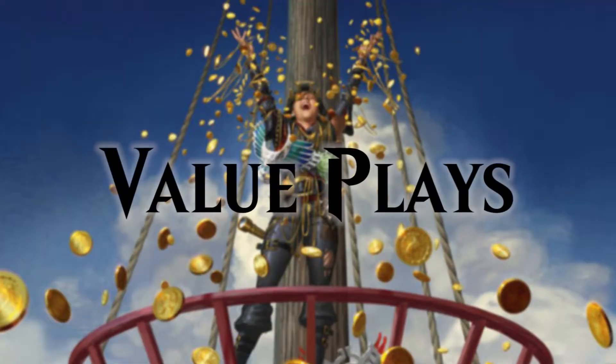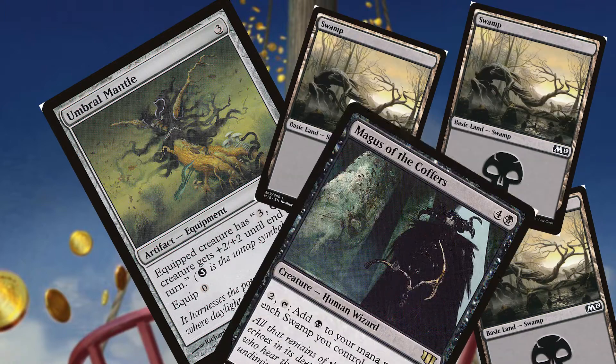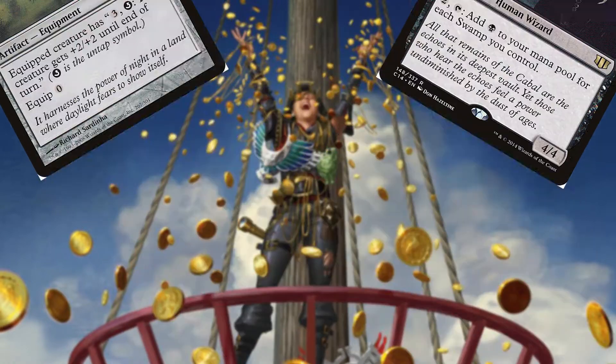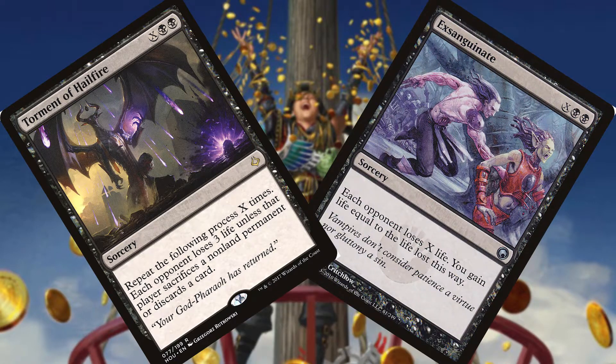We run a kind of complicated infinite mana combo using Umbral Mantle, some Swamps, and Magus of the Coffers. The infinite mana is used for either Torment of Hailfire or Exsanguinate, which turns into an instant win. Those two are really effective even without the infinite mana.